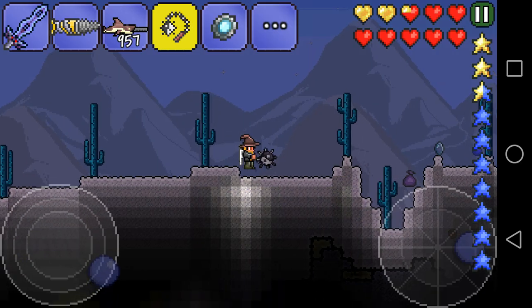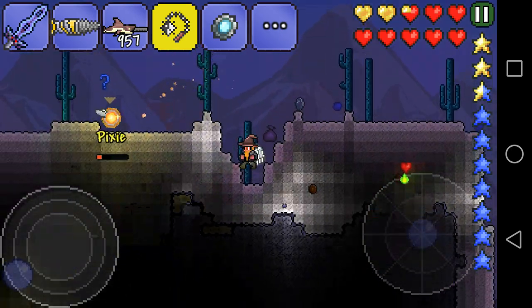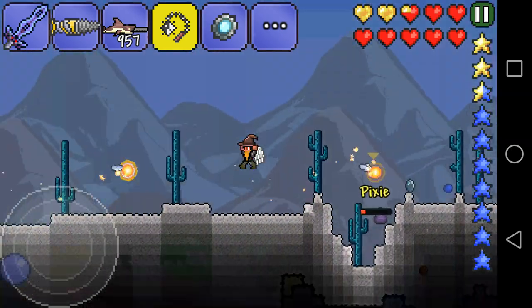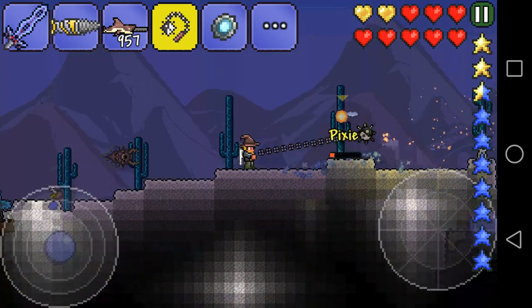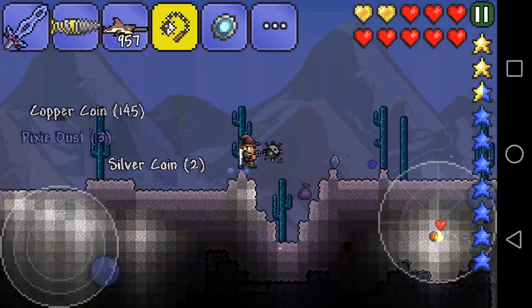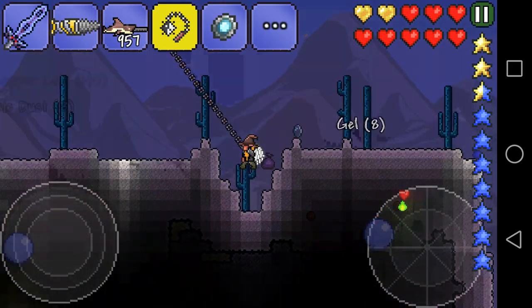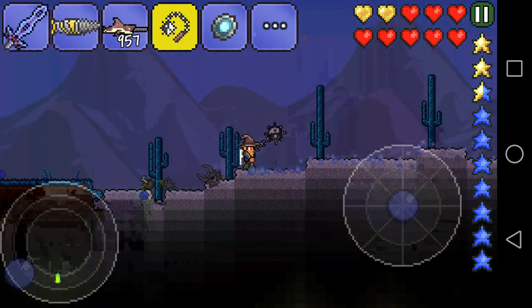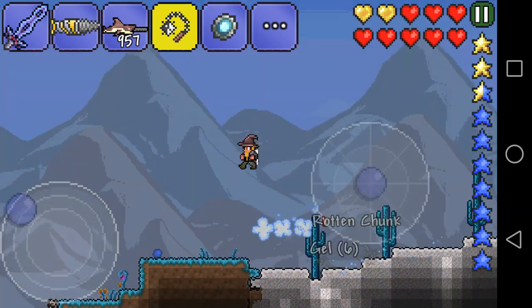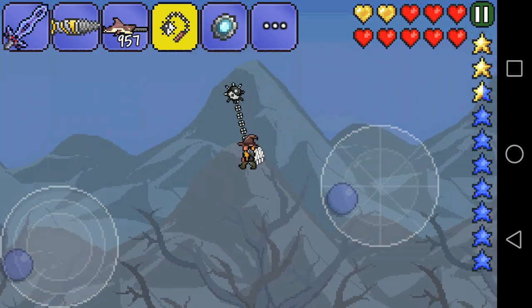It has a chance to confuse! Look at this — there is a pixie, he's flying away because he's confused, he doesn't know what the heck is happening. This is awesome — look at this, it's a great weapon. It has 56 melee damage, which is a lot, and it fires to a long distance. This is just awesome — that's just a great thing.